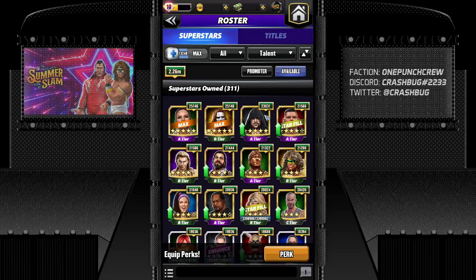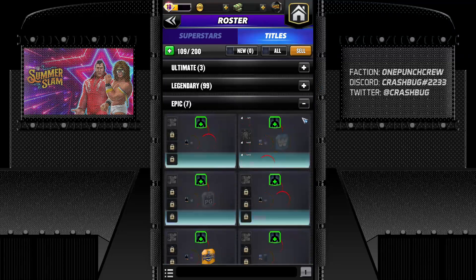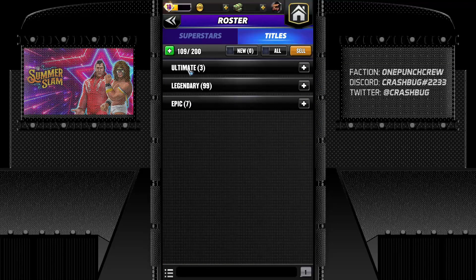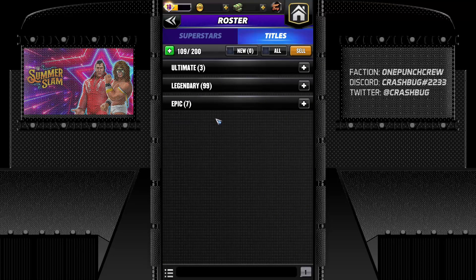Let's go over straps and medals — straps and medals combined are called titles. This is the screen you have for the titles. We have sections: ultimate, legendary, epic, and there will be common, uncommon, and rare as well. There are three more which are available in the game but I usually sell them, so they're not shown here.